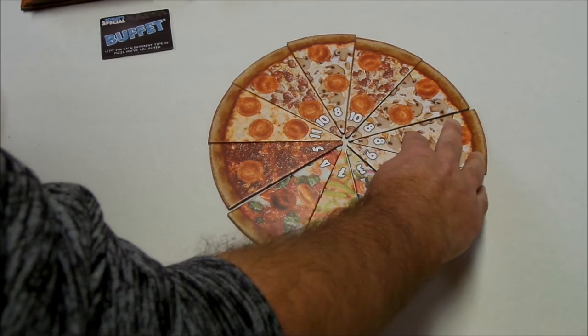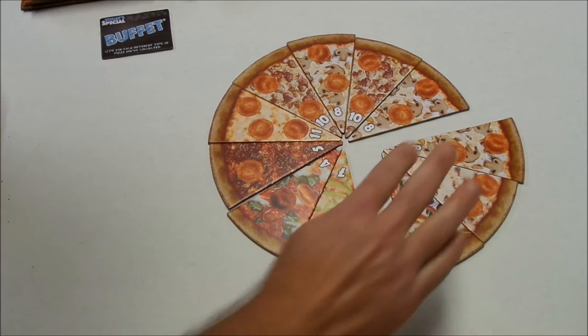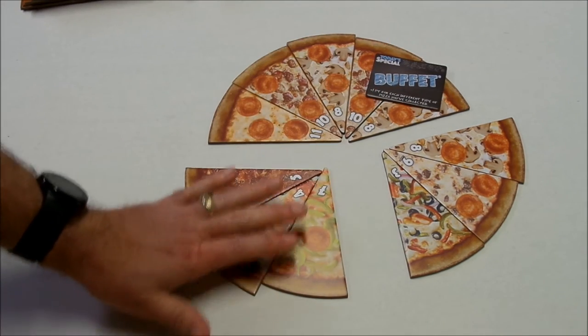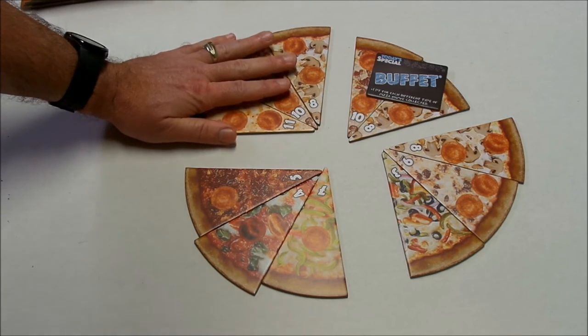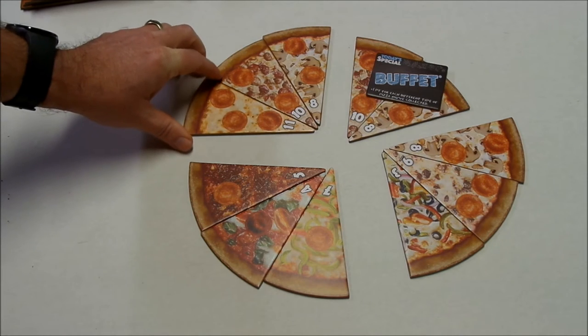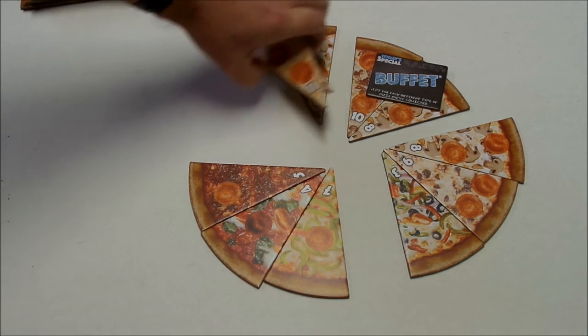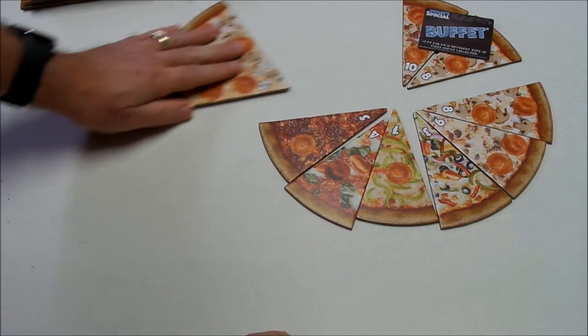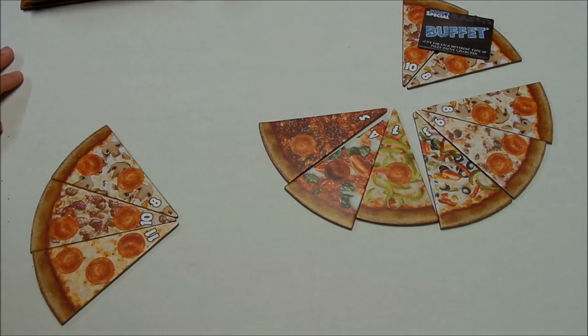In a four-player game the slicer has to look at the pizza and decide how to split it. They cannot rearrange the slices in any manner. So the slicer may want to do something where the eights aren't together, so anybody collecting would have an eight spread out. The slicer ends up going last, so you have to be careful that you don't slice it so badly that nobody else takes it and you get stuck with it. The first player might choose to take three slices.